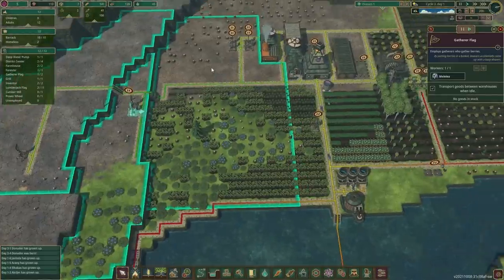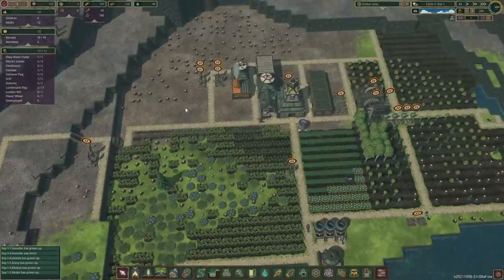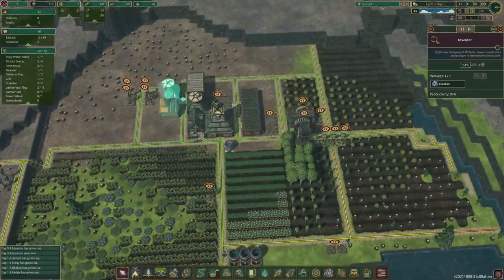Let's have a gatherer here bringing us berries. Trees up here are almost cleaned up - oh we still got one more tree, but that's okay. 113 points now, nearly there.